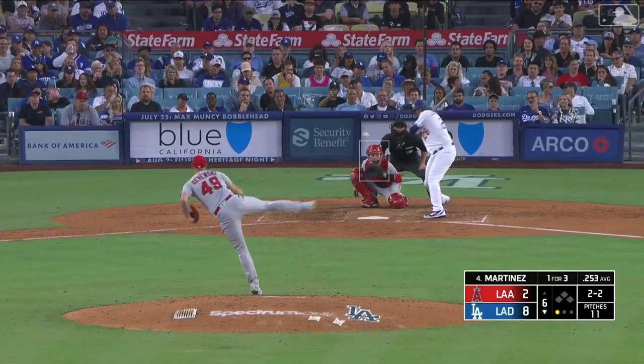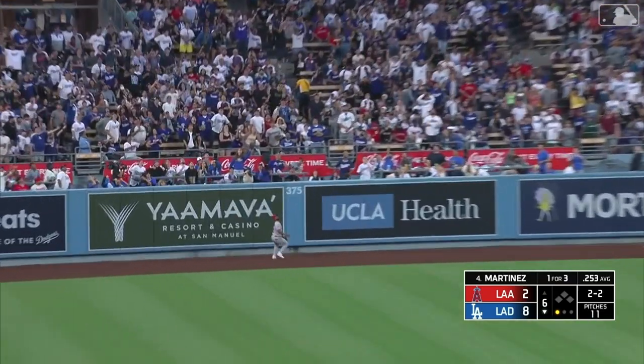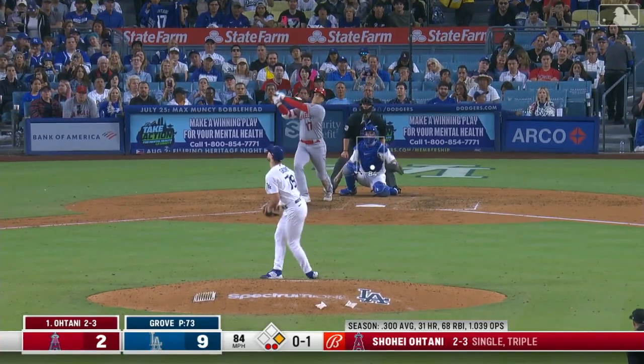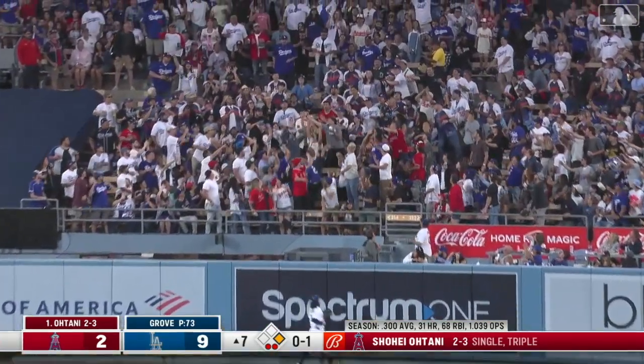Matthew back. J.D. puts one high in the air to left. Renheath goes, feeling for the wall. J.D. Martino. There's a long fly ball, right center field. Outman goes back near the wall. That ball is gone.